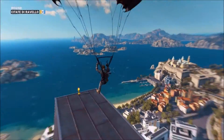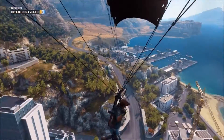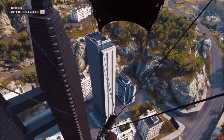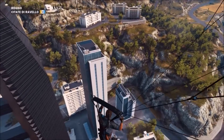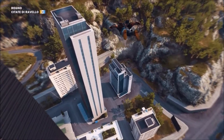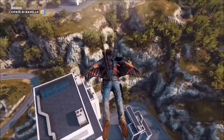To find it, you need to be in the city of Regno, which is the main city of the game. It's on the Insular Satari island. See this tallest building here — you just jump off and head right over to this building over here.